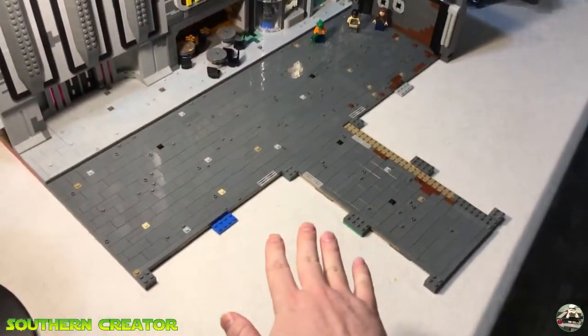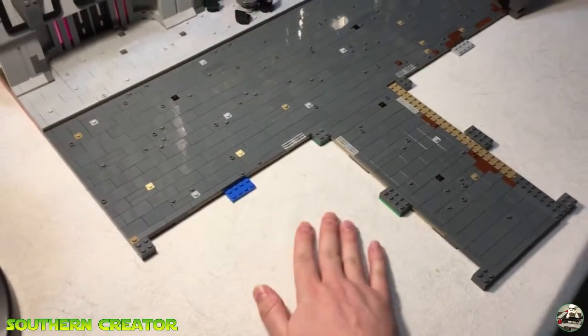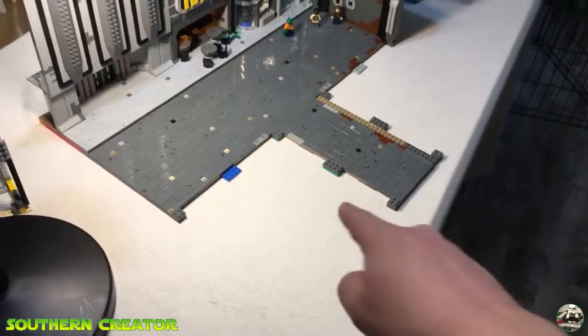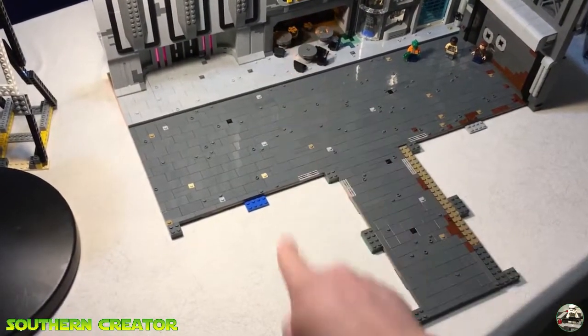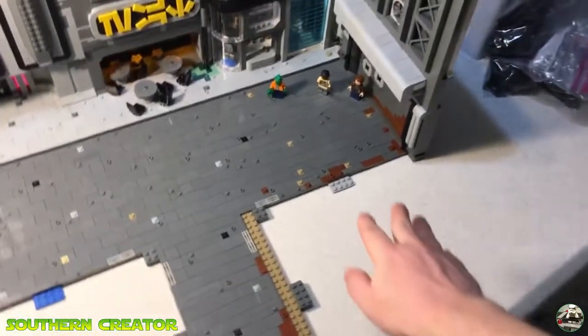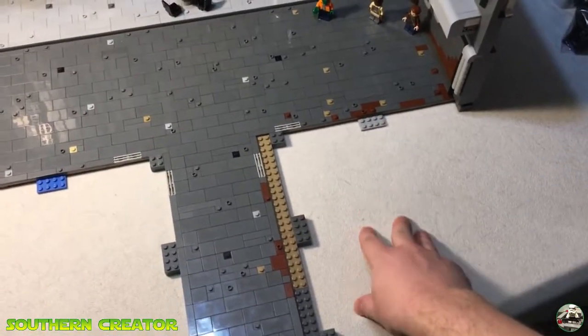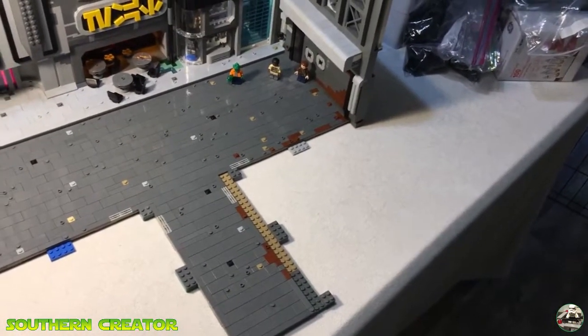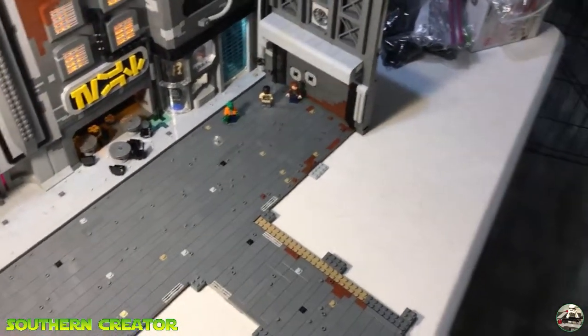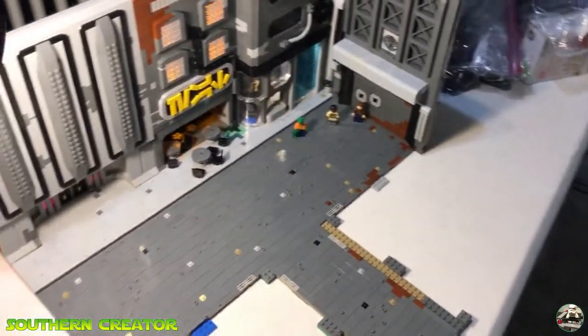For next week's episode, I think we are going to put a building here — probably just a facade building, not have an interior. And then this one here is going to be the Crown Jewel. This is going to be the mafia-style restaurant that the local Rhodian crime gang owns. Can't wait until we get to that.